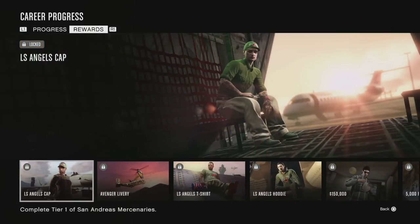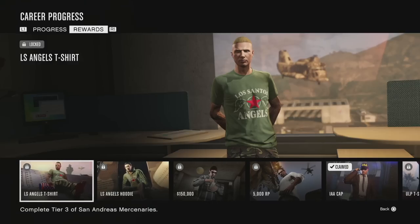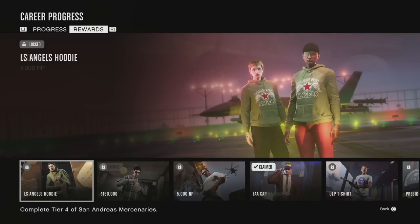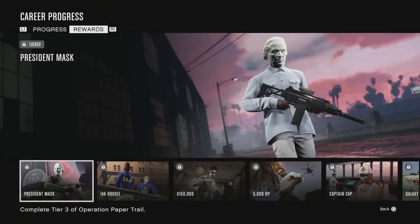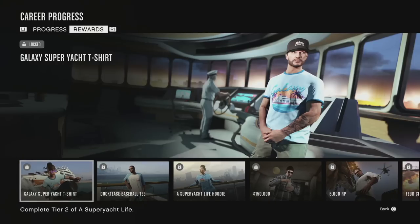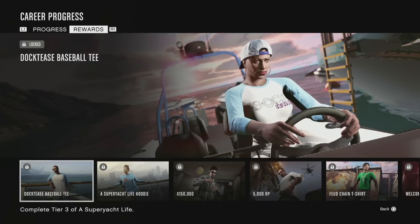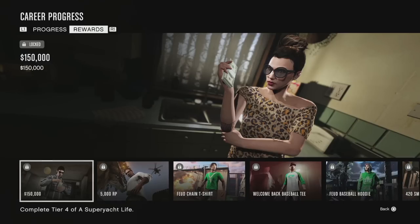For San Andreas Mercenaries you unlock the LS Angels cap, the Avenger livery orange shade camo, the LS Angels hoodie, and then $150,000 and 5,000 RP for completing tier 4. For Operation Paper Trail you get the IAA cap, the ULP t-shirt, the President mask, the IAA hoodie, plus $150,000 and 5,000 RP. Completing A Super Yacht Life gives you the Captain Cap, the Galaxy Super Yacht t-shirt, the Doc T's baseball tee, the Super Life yacht hoodie, and again $150,000 and 5,000 RP.